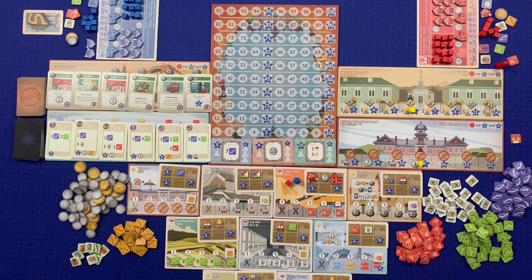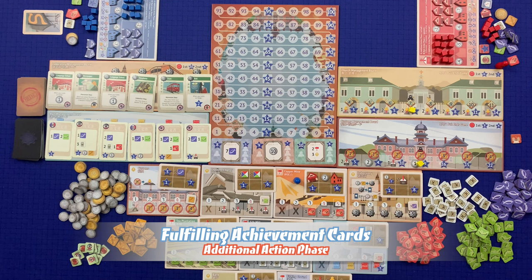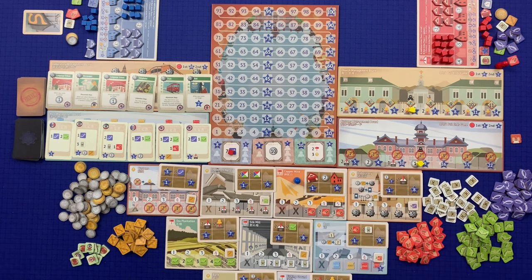If the player has met the requirements written on an achievement card and it is the additional action phase, they may place an assistant pawn from their hand onto that card and gain the corresponding victory points. The first player to achieve this scores the leftmost victory points (in this case eight), while later players score the rightmost points (in this case six). Each achievement card is described in detail on page 16 of the rulebook. Each player may only fulfill each achievement card once per game.